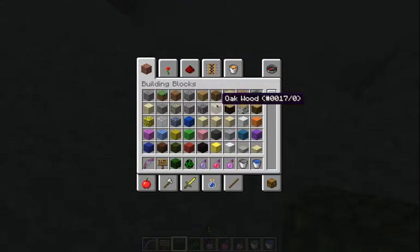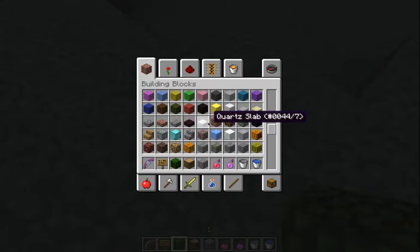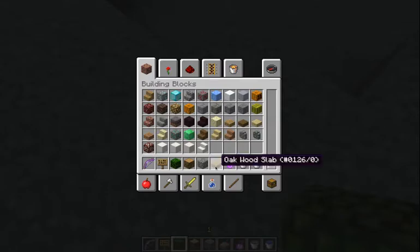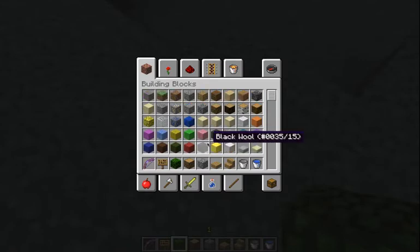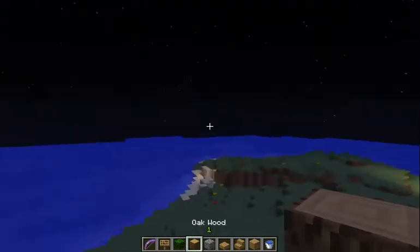So this is what you'll need. I'm not going to do all the survival stuff, but you'll need some oak wood. You will need either cobblestone or stone bricks — I'm not going to use stone bricks for this one, I usually mix it up in my city. You will also need oak wood slabs, oak stairs, and for the interior you'll need planks.